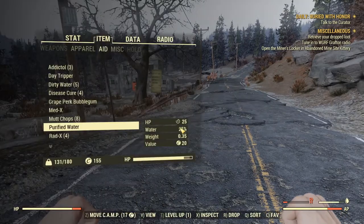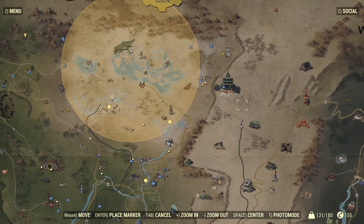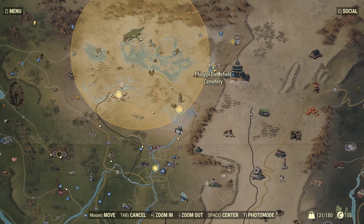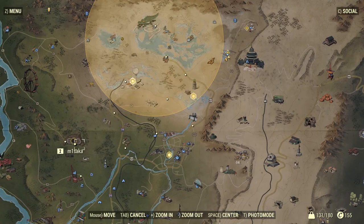Let's go ahead and do this. Where you guys are going to want to come to get your dress inside Fallout 76 is a location called the Phillip Battlefield Cemetery, located right here on your map. And if you need Vault 76 for reference, here it is.